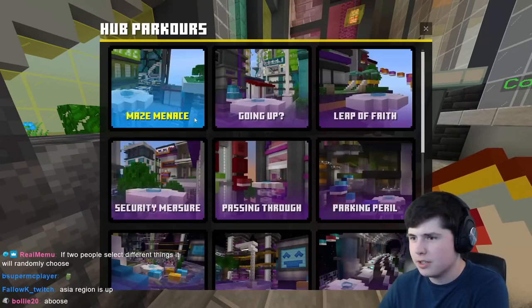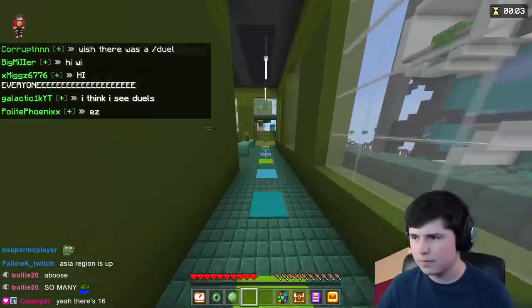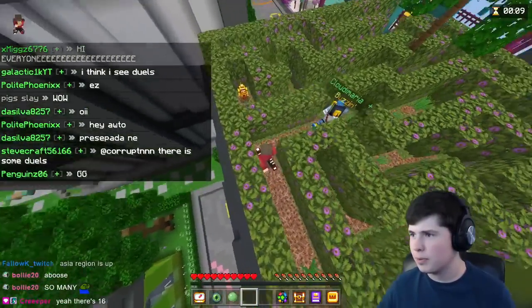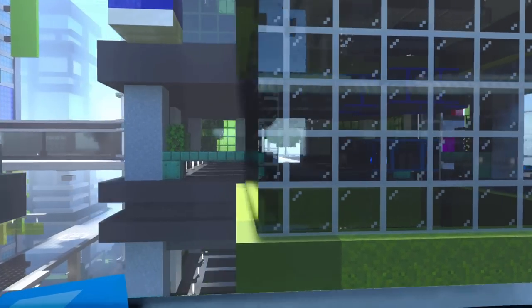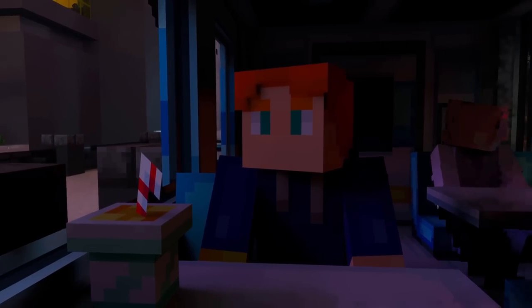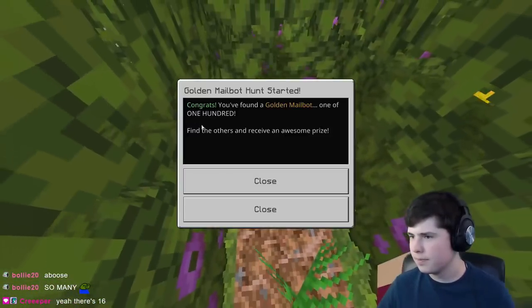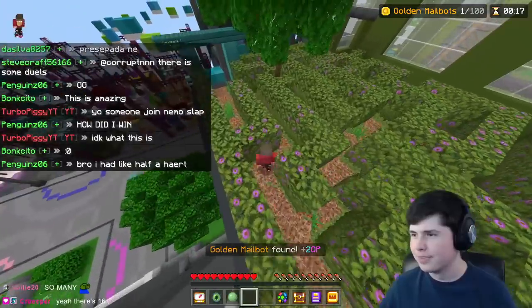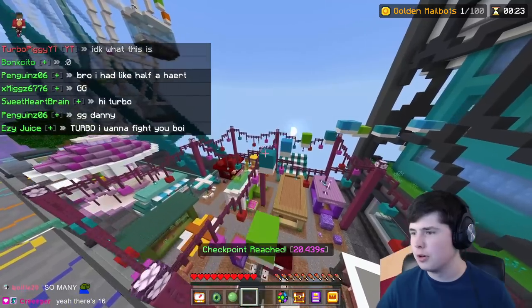There are also 16 different parkour courses in the Arcade Hub, and you can get personal best times for each of them. Some of these seriously remind me of what we had during the Sonic update, and I definitely think major inspiration was taken from them. There's also a monorail train in the Hub — while there's not really too much going on with it, it's a very unique way to get a perspective on the Hub by seeing things you wouldn't otherwise notice just running around. Finally, there are 100 golden mailbots scattered all around the Hub that you're able to find, though it will be pretty difficult to find all of them.